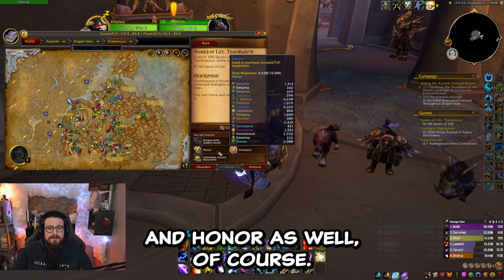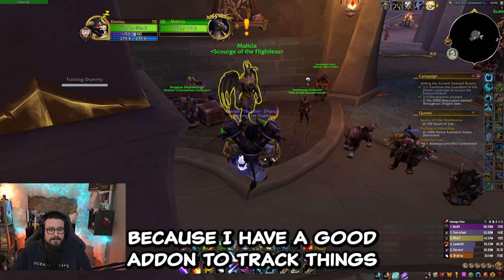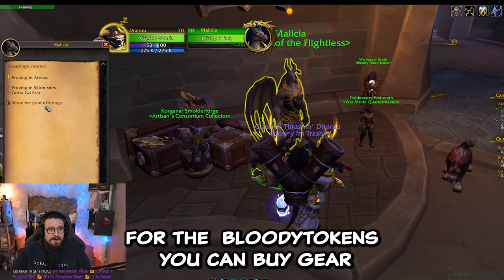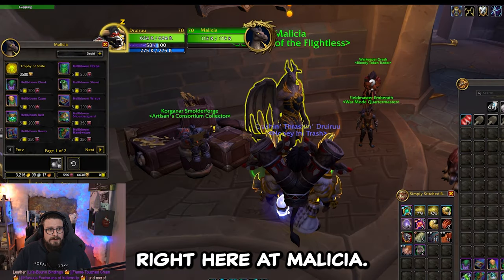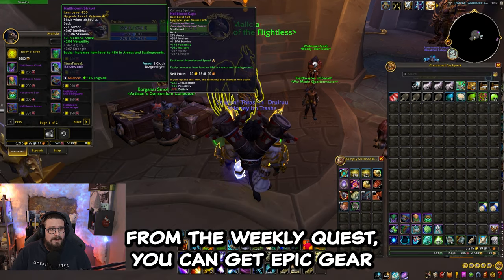You will also get conquest and honor. I'm going to show you later in the video because I have a good add-on to track the things you need to get sparks. For the bloody tokens, you can buy gear right here at the vendor, and if you have the Trophy of Strife from the weekly quest you can get epic gear.